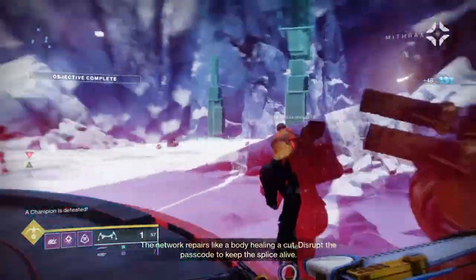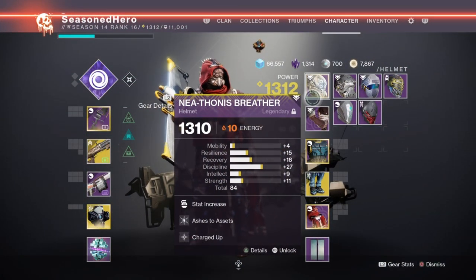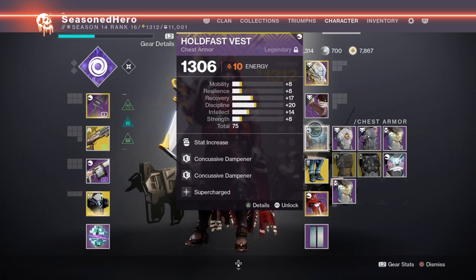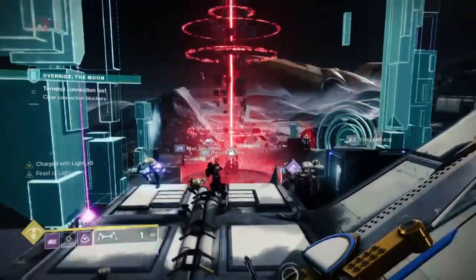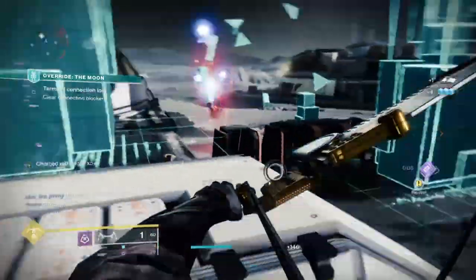Now for the mods: Head — Discipline, Ashes to Asset, and Charged Up. Arms — Discipline, Fastball, and Elemental Ordnance. Chest — Discipline, Concussive Dampener x2, and Supercharged. Legs — Discipline, Innervation x2, and Energy Converter. Cloak — Minor Resilience, Special Ammo Finisher, Unstoppable Shotgun Targeting Condenser, and Charged with Light. As you can see, the mods all feed back into the super and then into Star Eater for a big boost once active.